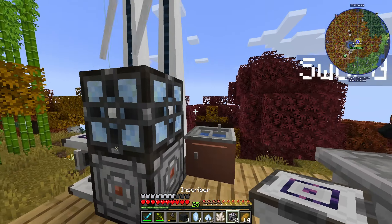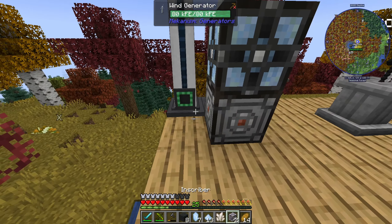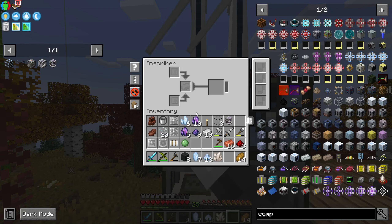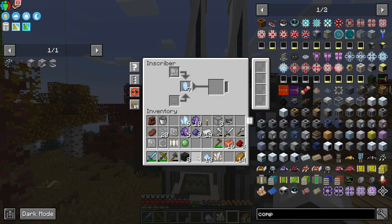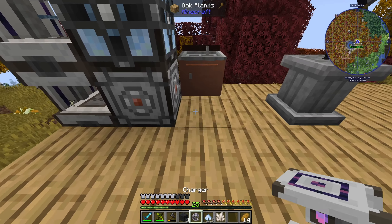I've got two inscribers now. Does it get energy that way or no? I need Fortune — let's see if I can get Fortune. Efficiency is good too.